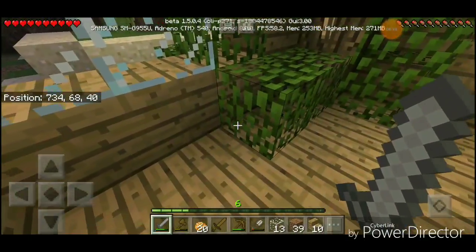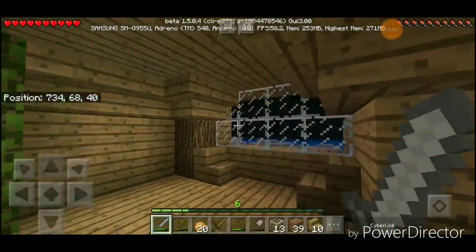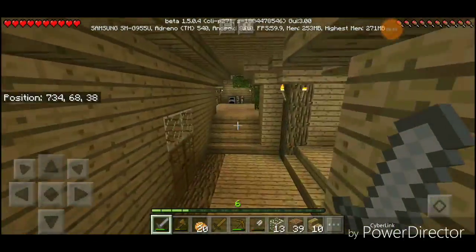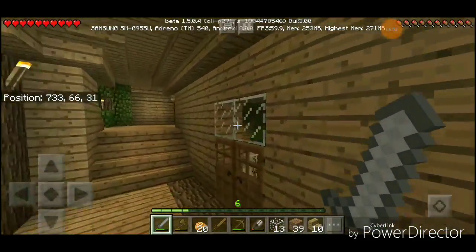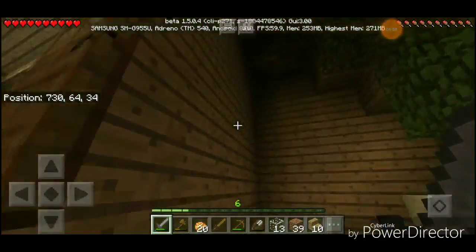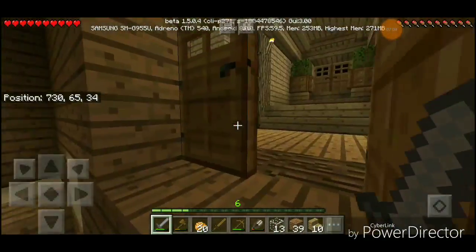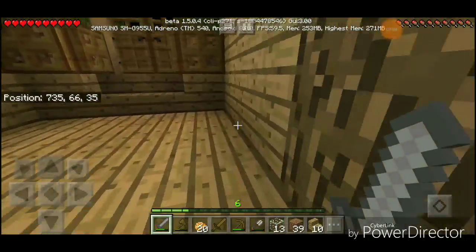You can see some overgrowth growing through the window, and you can notice a particular pattern with the stairs — they loop all the way around the house, except for that one room I've been mentioning. I'll just ignore that part for now. So yes, this is the beach house.